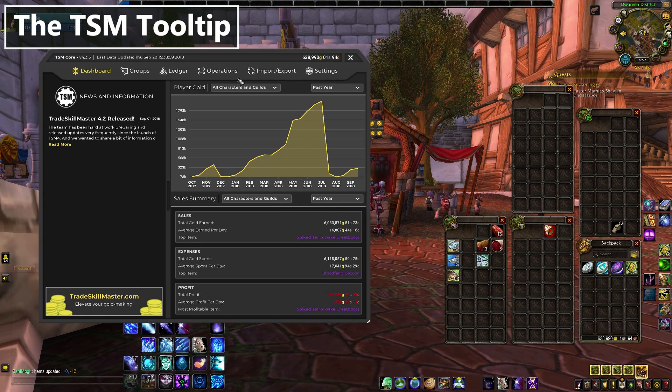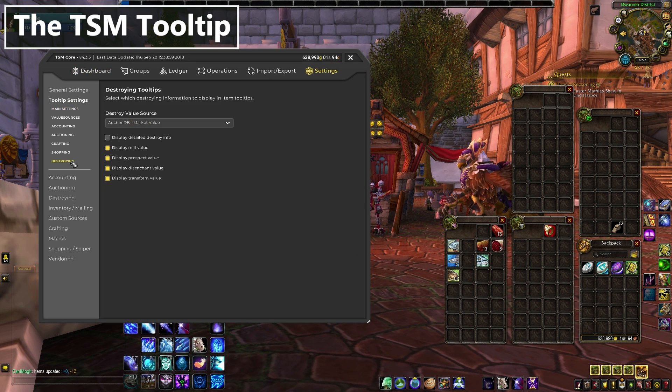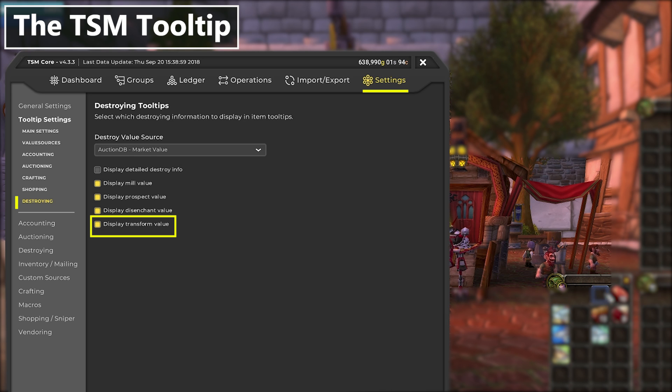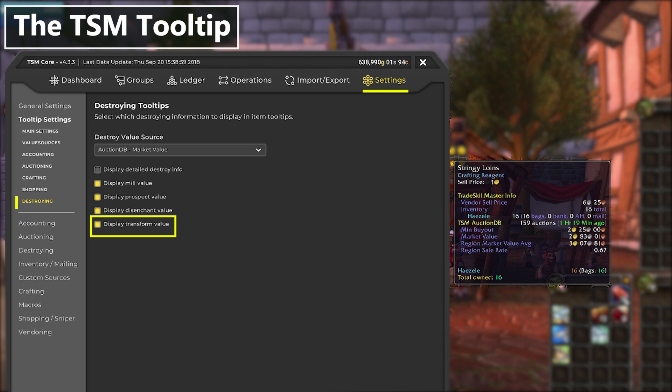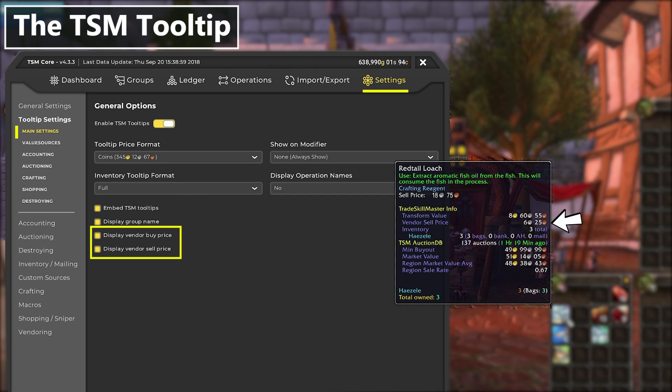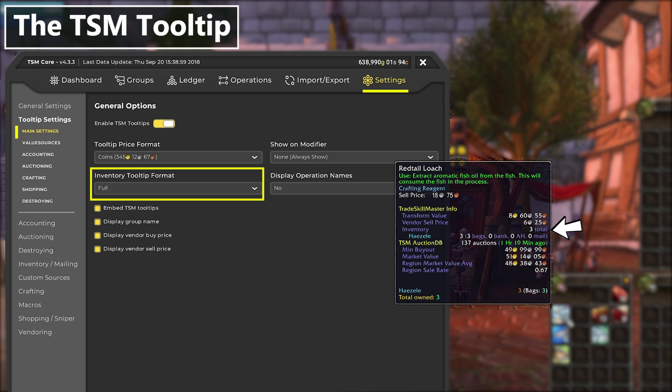Typing /TSM will get us back into our menu — go to Settings and then Tooltip Settings. Pick any non-soulbound item to look at and we'll walk through it together. For this fish, at the top we have a transform value, which tells me what I could get for it if I turn it into fish oil. You can turn that off under 'destroying,' and the same goes for stuff that can be disenchanted, milled, prospected, etc. Under that we have the vendor sell price, which is always good to know; if it's an item you can buy from vendors, you'll see that price too — toggle those under main settings. Under that is inventory, which tells you how many of that item you have across your alts and whether they're in your mail, bank, or wherever. That's really handy for tracking down pet charms, marks of honor, that kind of thing — toggle it in the dropdown under main settings.